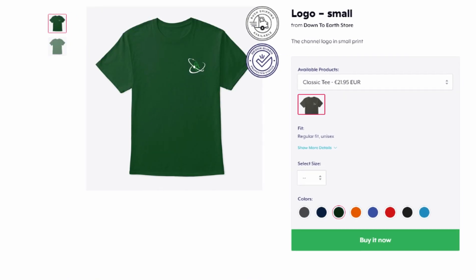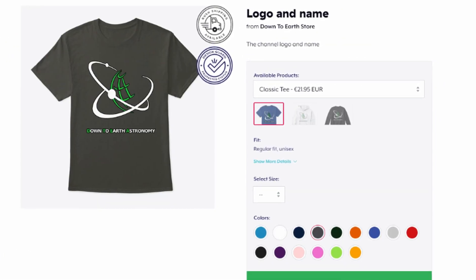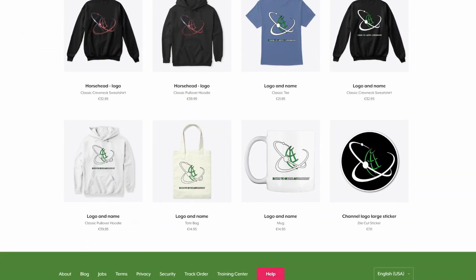The D2A merch store is open. There are t-shirts, sweaters, hoodies, mugs and tote bags with many cool designs. Head down to the link in the video description and get yourself your merchandise today.